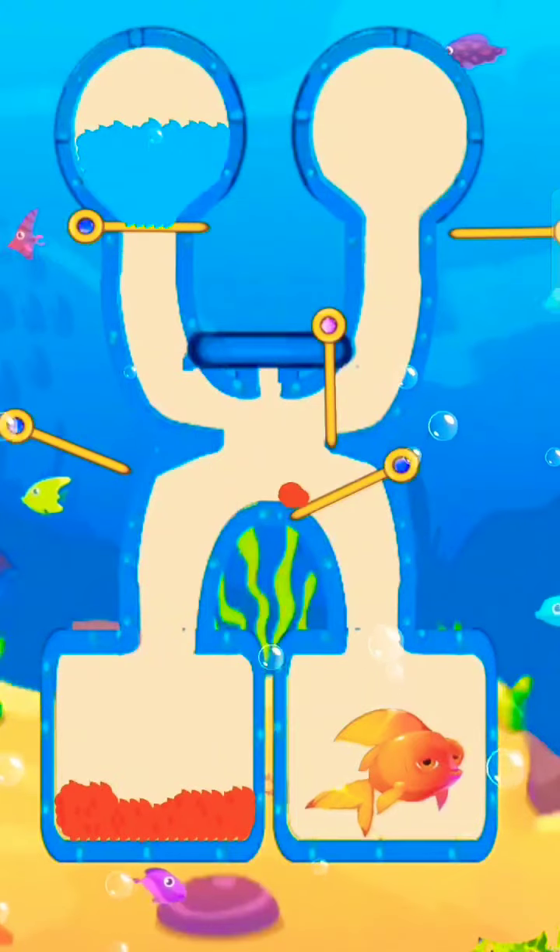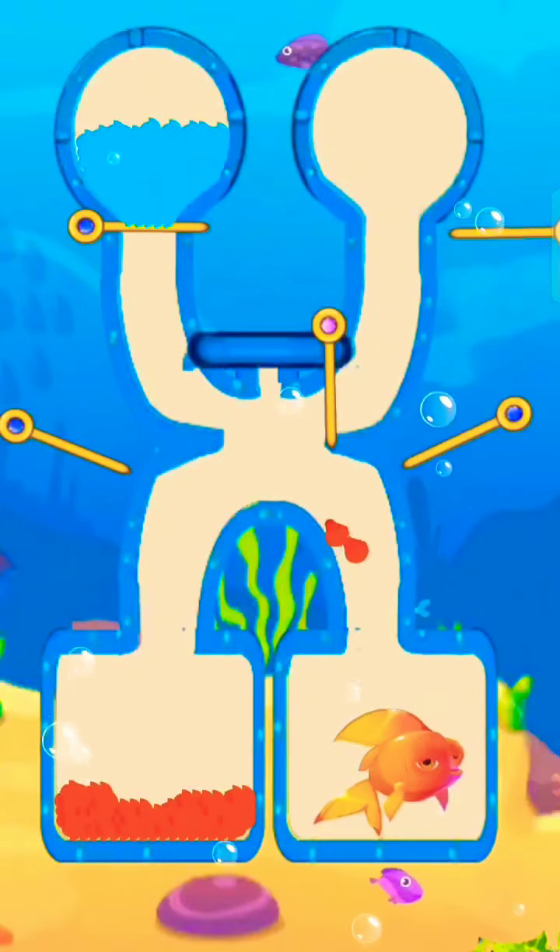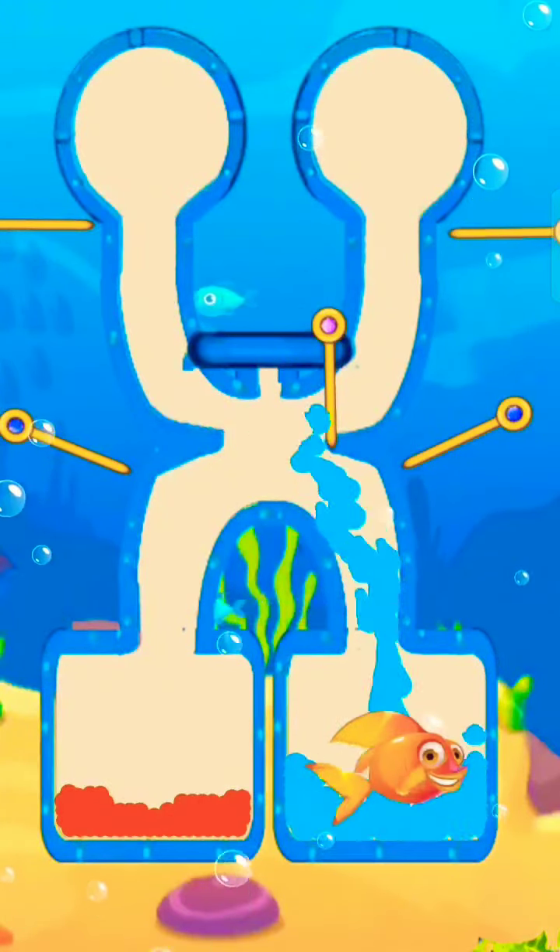Lava takes the octopus. Now release water to the fish chamber. Here we save the fish.